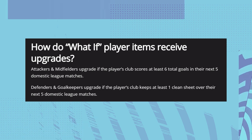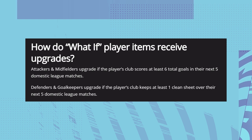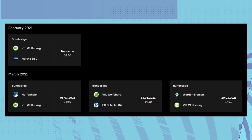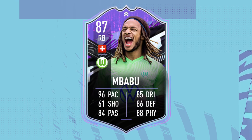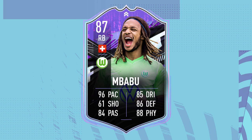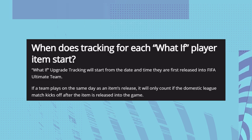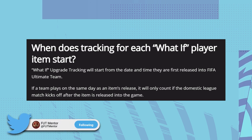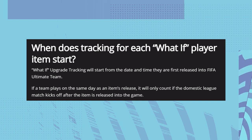For defenders and goalkeepers it works differently — they upgrade if the player's club keeps at least one clean sheet over the next five domestic league matches. It could happen as early as the first game. For example, Babbel at Wolfsburg — they're playing Hertha on Saturday, so if Wolfsburg keep a clean sheet, he could be getting an upgrade as early as Wednesday March 3rd. The tracking started as soon as the cards came out — February 26th at 6pm UK time — so any match played from that point onward counts.